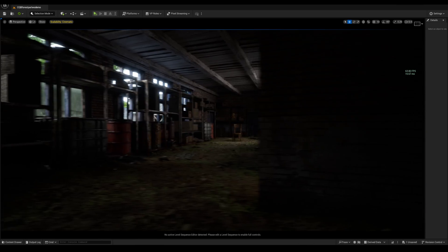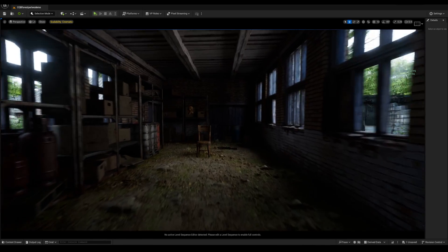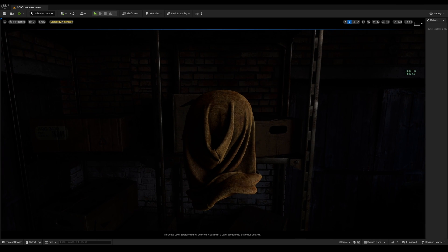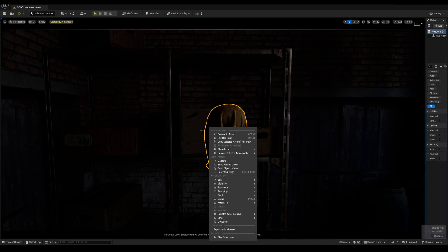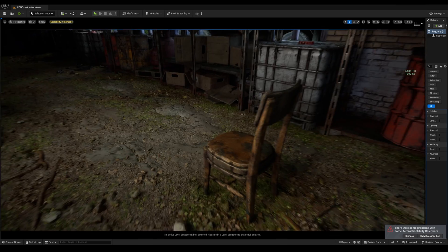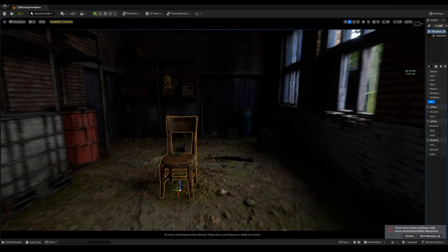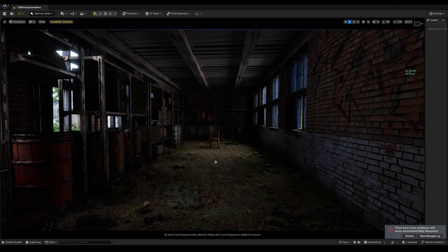We have this chair right here, we have the AK right there, and we have the sack. By the way, if you are a YouTube member of my channel, I did provide this sack for free to download. It looks pretty good. We have the chair right there — I think that might be the only Quixel Megascans asset in here, but yeah, that's pretty much the little tour.